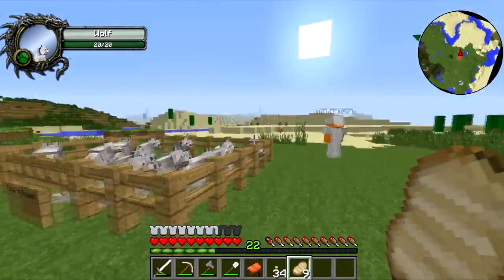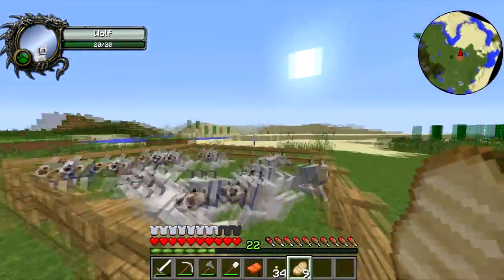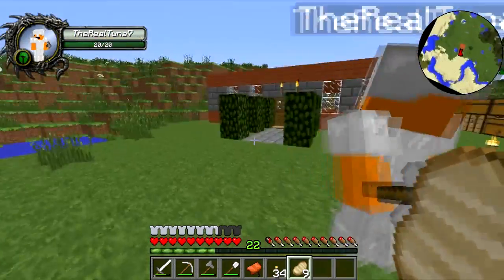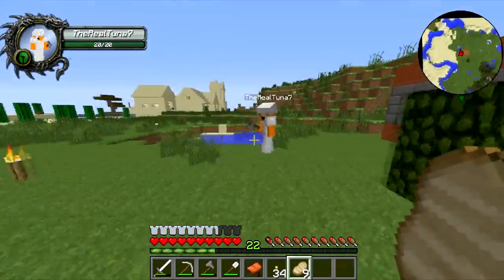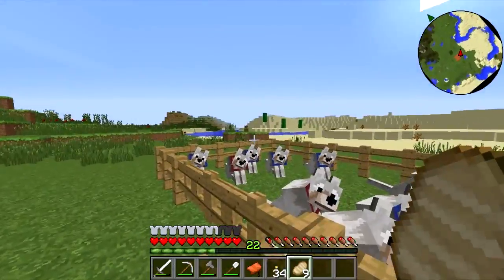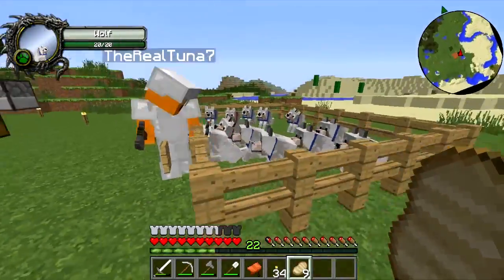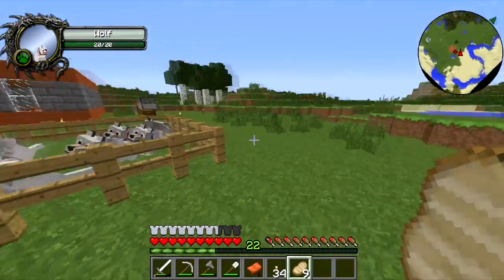Hello guys, welcome back to another episode of Economy SMP. Our last episode got corrupted, so yeah. In that last episode we built this house - the little cage - and I got a lot of lapis that he used on his dogs pretty much.